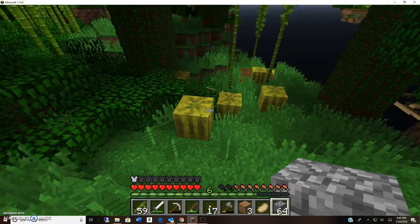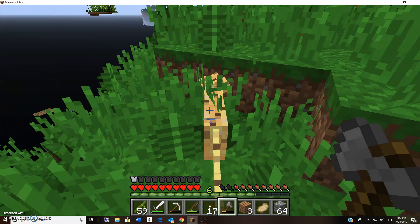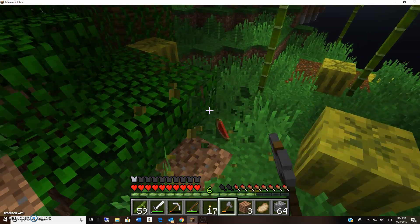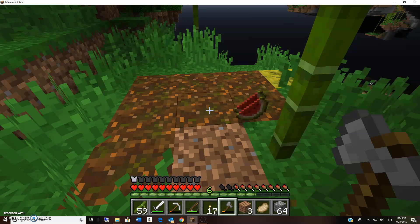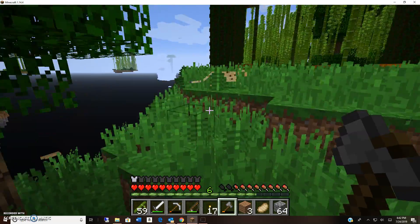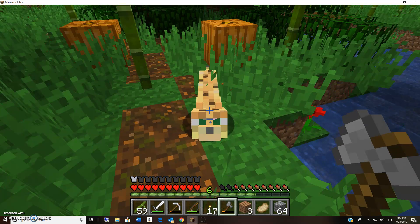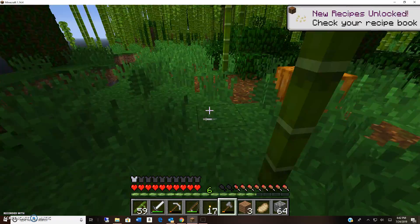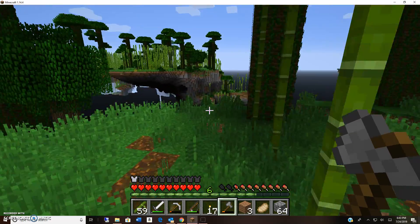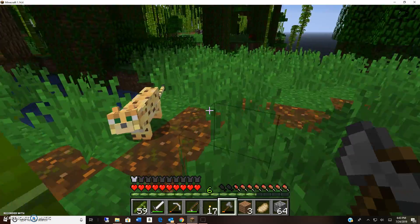Oh look, melons! Whoa, an ocelot. He's not running away from me. This is the coolest thing. Well I'm gonna get some melons and I'm gonna talk to my ocelot friend. A cow — you can stay there, my friend. Look at my little ocelot buddy — he's not running away from me, which is kind of cool. Get a pumpkin. Also I want to make a farm too, that would be really fun. And travel to different islands too. Okay, Mr. Ocelot, you be careful now. I don't think I have any fish for him.